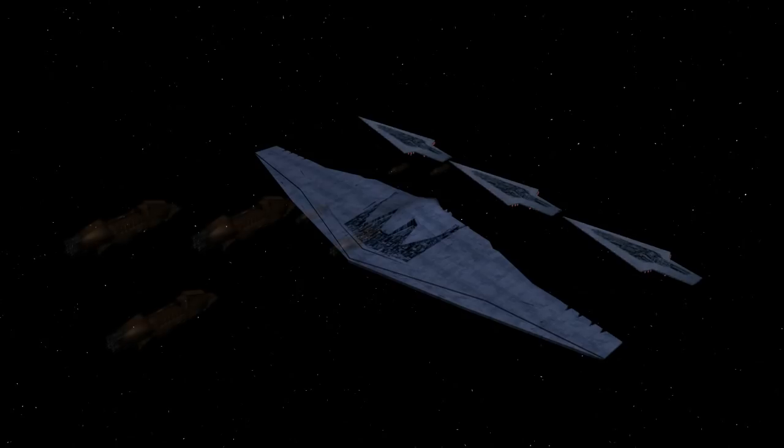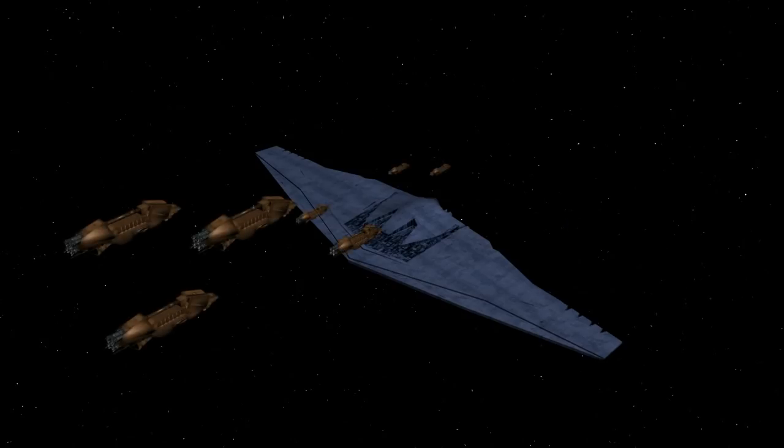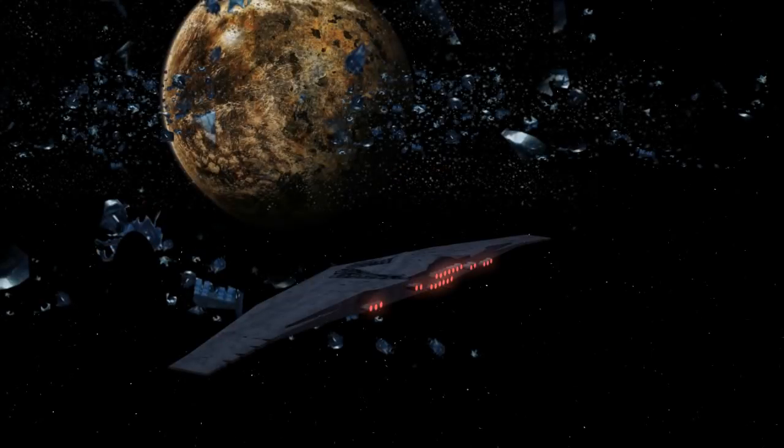Most of the time there would be a fleet of freighters and supply ships coming and going from this ship. To get material to build ships, the easiest way would be to go to an asteroid or junk field for mining. I can see this ship parking itself near an asteroid or junk belt and consuming all those raw materials.